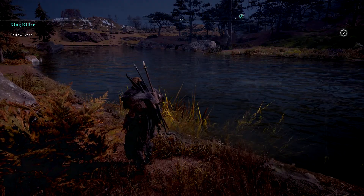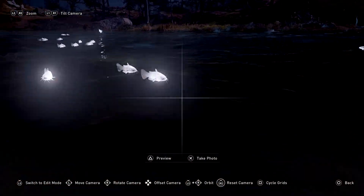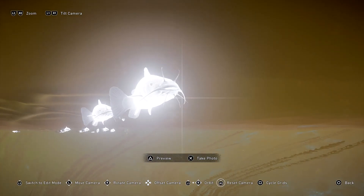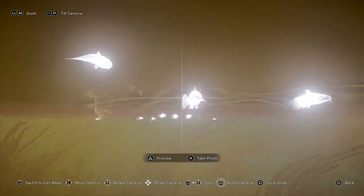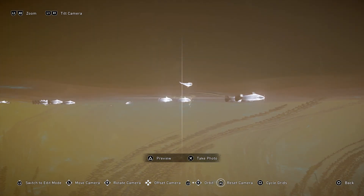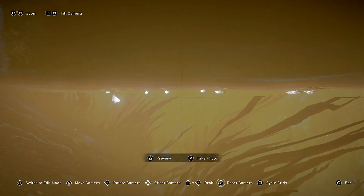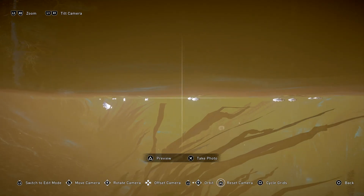So as I said, you highlight the fish like this and then go into camera mode. As you can see, there are several bullheads here, and these are brown trout and small brown trout.